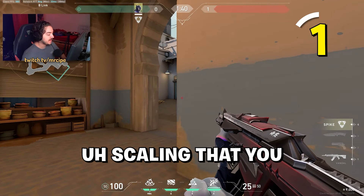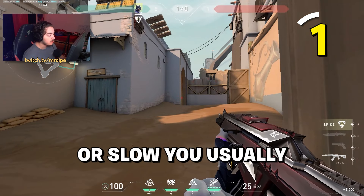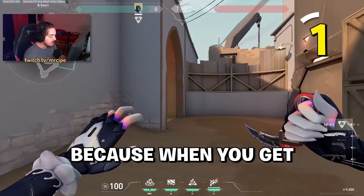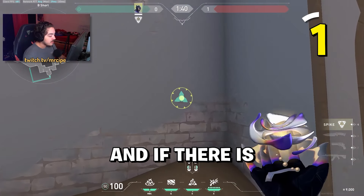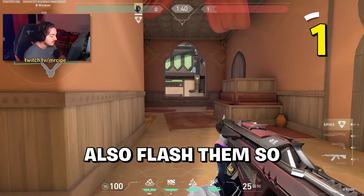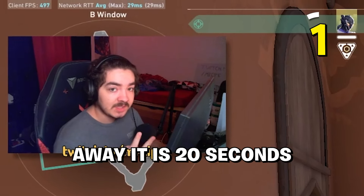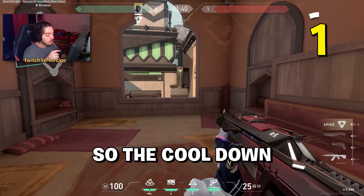For Hookah scaling on attack, depending on fast or slow, you want a Sky or Sova drone, or a Raze Roomba or Gekko Wingman to clear. When you get close, use this flash through the wall to check if anyone's in Hookah — it gives you an indication and flashes them. After using the flash, retrieve it before they break it because self-retrieval is a 20-second cooldown but if they break it, it's 45 seconds.